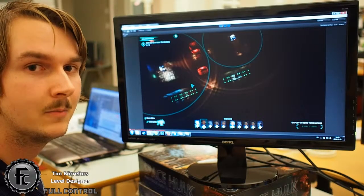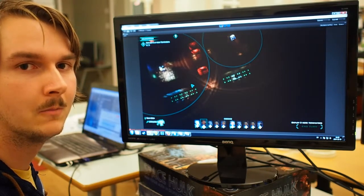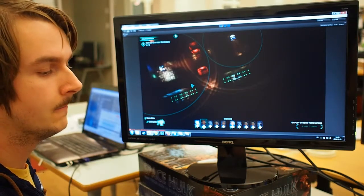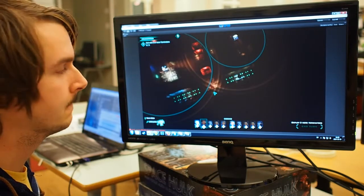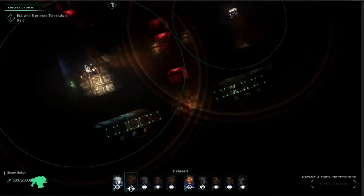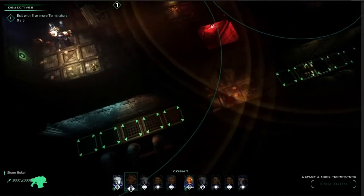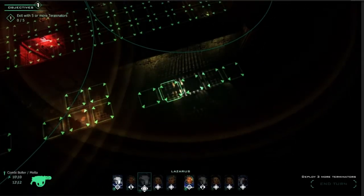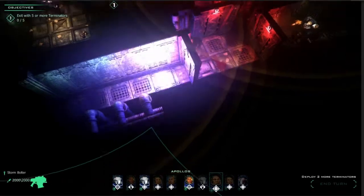Hi, my name is Tim Bögerfoss and I'm a level designer here at Full Control. Today we're going to talk a little about the gameplay from Space Hulk Ascension, including the Flash missions. Some features you'll see are still work in progress, so bear that in mind. Let's first talk about deployments. I already have two Terminators deployed but I need to deploy three more. Every level has a minimum number of Terminators you need to deploy, so let's put these guys out.